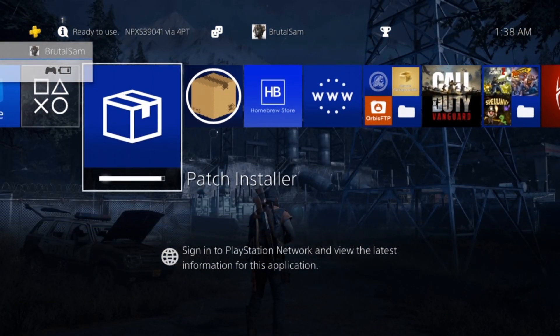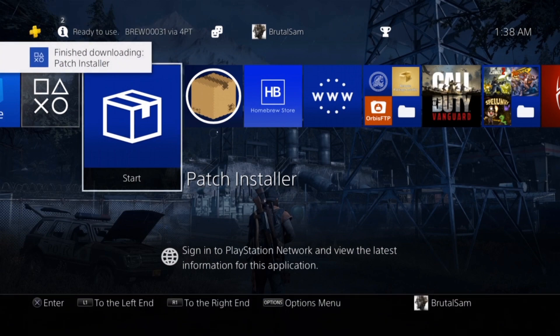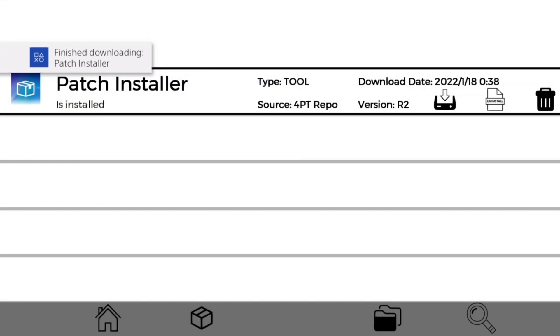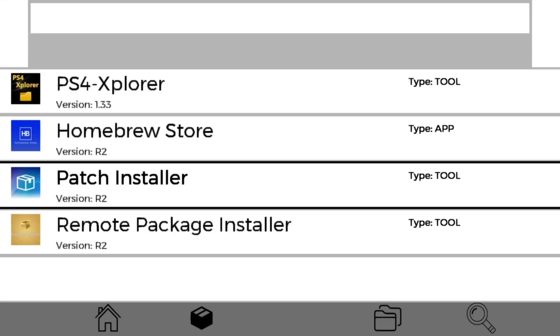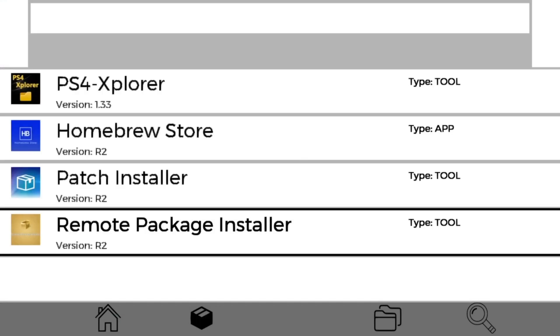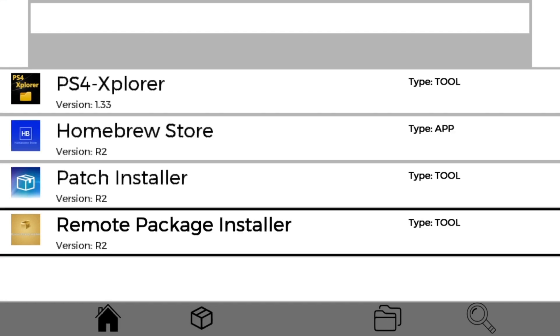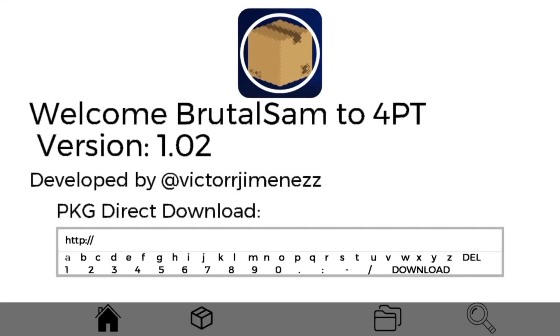This is how games are going to be installed in the future. Anyone can share a repository, share the link, and you go to this app, add the repository, put in the link that people have shared, and then the games appear — you download them much like an online store for fake packages and apps.